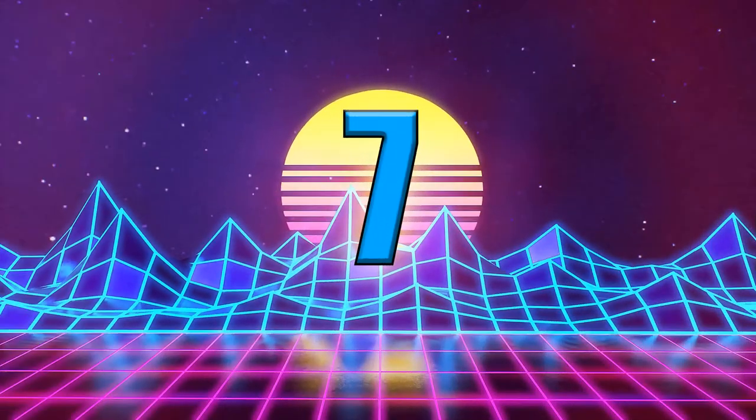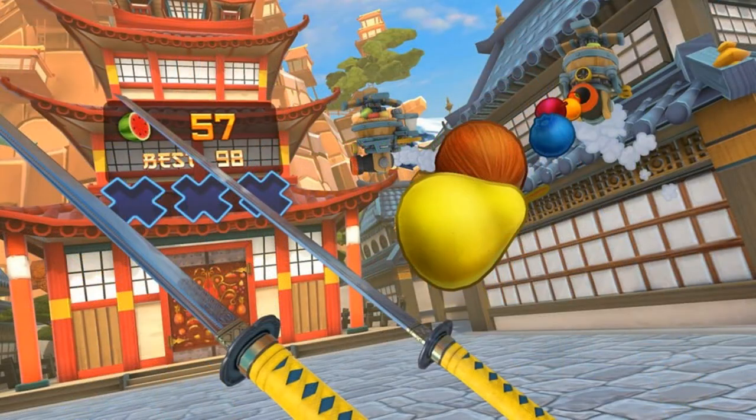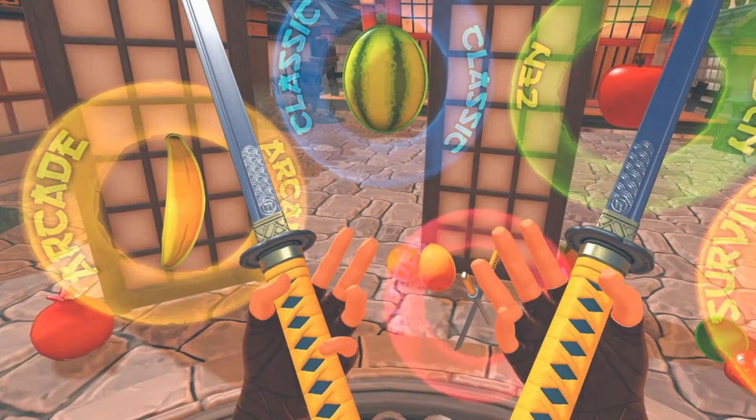Number 7 on today's list is pretty simple — it's Fruit Ninja. If you guys don't remember the Fruit Ninja craze from back in the day, it took over everyone's cell phone for a little while. It's finally available for your Oculus Quest 2. How could you make a sitting down list without adding Fruit Ninja to it? It's all about sitting down and slicing fruit. There are a couple of different modes that allow you to enjoy it a few different ways.